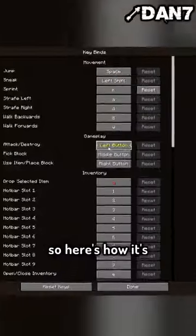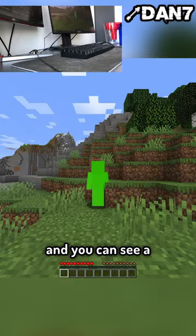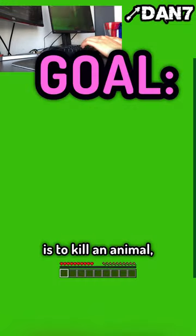Minecraft, but I can't use a mouse. So here's how it's gonna work. I'm gonna keep using the place and break buttons on my keyboard, and you can see a keyboard cam right here. The goal for this challenge is to kill an animal.